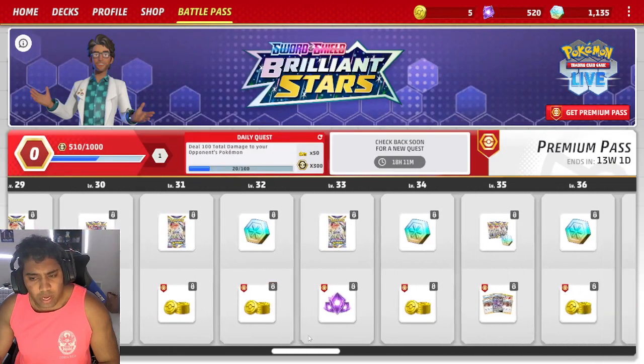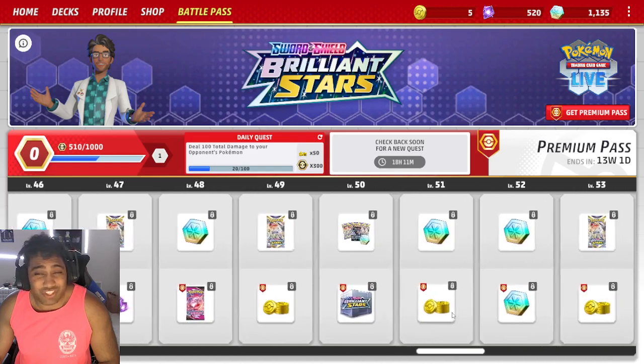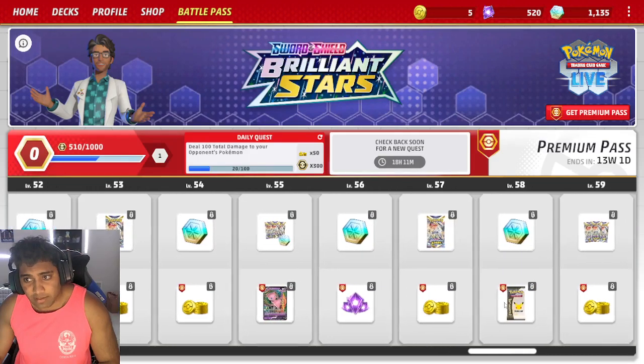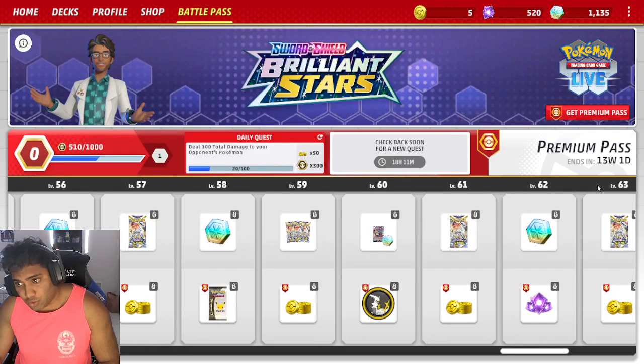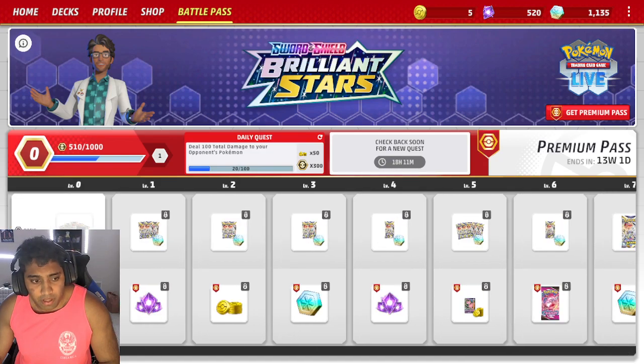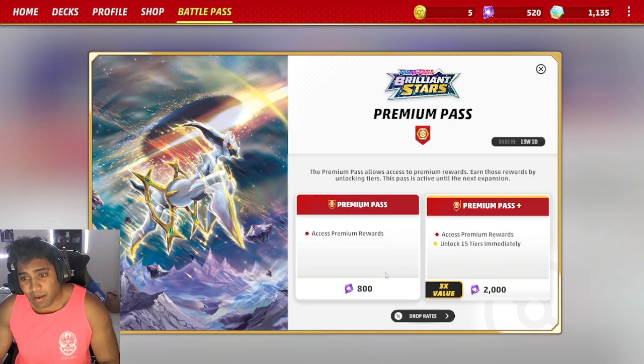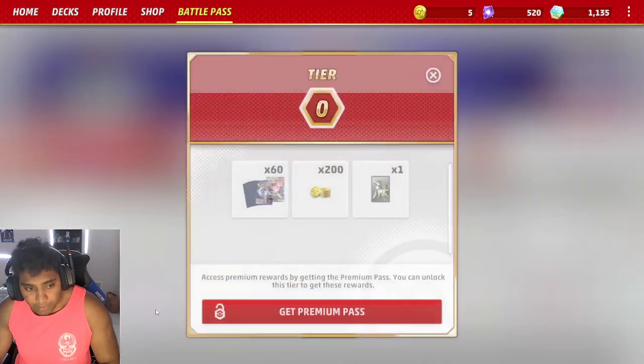The basic path gives you booster packs of whatever the current set is, with no cosmetics on the top row. I believe each battle pass will probably reset with new sets, because this one is 13 weeks and one day and you can get up to level 70. Now let's look at the premium — is it worth it? If you want to get the premium pass, it is 800 crystals. If you do 2000 crystals, you get 15 tiers immediately, but that's probably not worth it. If you're going to play a lot, I would always go for the premium pass for the 800 crystals, and let me tell you why.